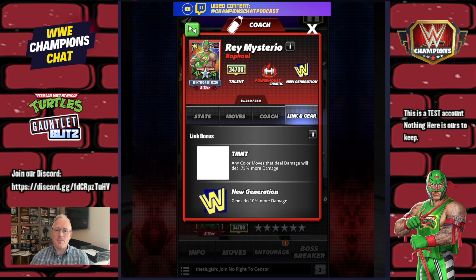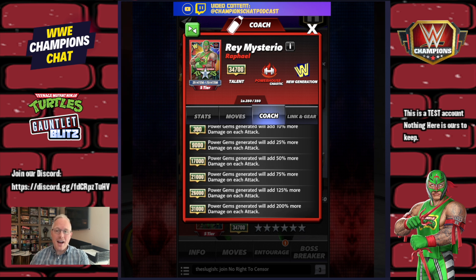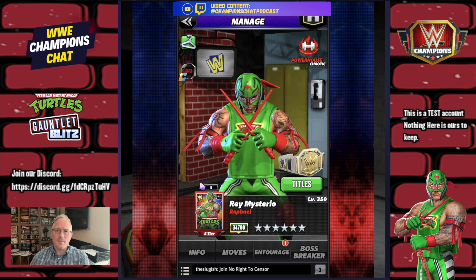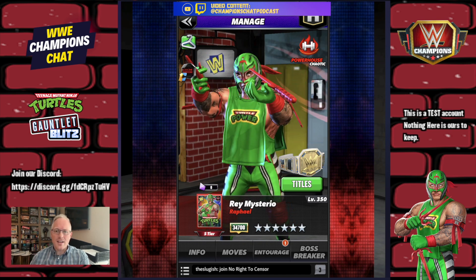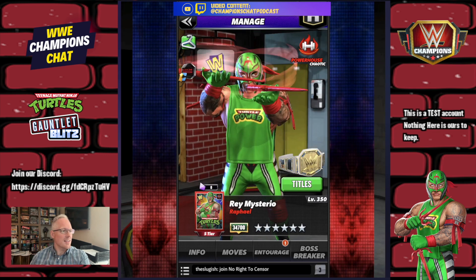The coaching ability is insane — power gems generated will add 200% more damage on each attack. You're going to see videos like crazy with that ability, and it pairs so nicely with the new Michelangelo as well. He's a new gen era powerhouse chaotic — thank you for not making him aggressive — and he's got a few different move sets.